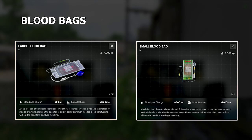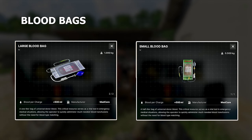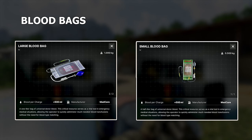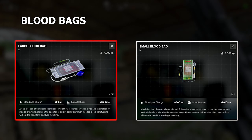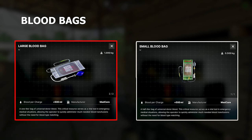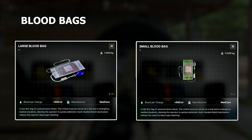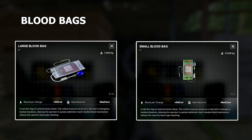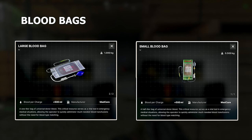Last but probably one of the most important are blood bags. Since losing too much blood or having organs destroyed will cause death, blood bags regenerate the blood you've lost. You have the large blood bag that has two uses and the small blood bag that has one use. These will regenerate your blood faster than simply waiting for it to regenerate — it's like a quicker boost to your blood gain.